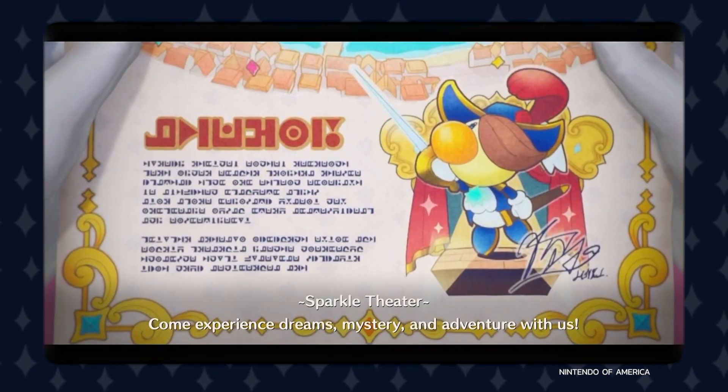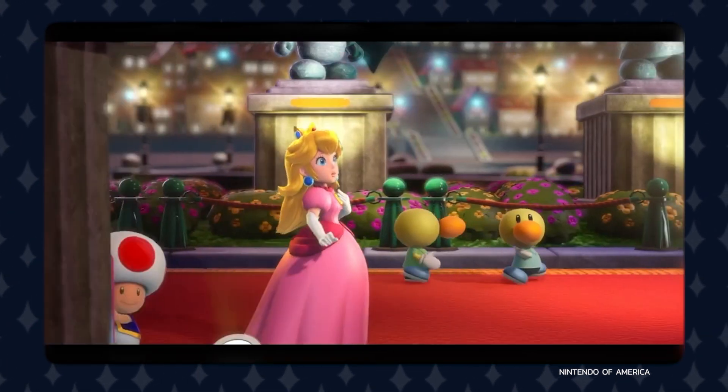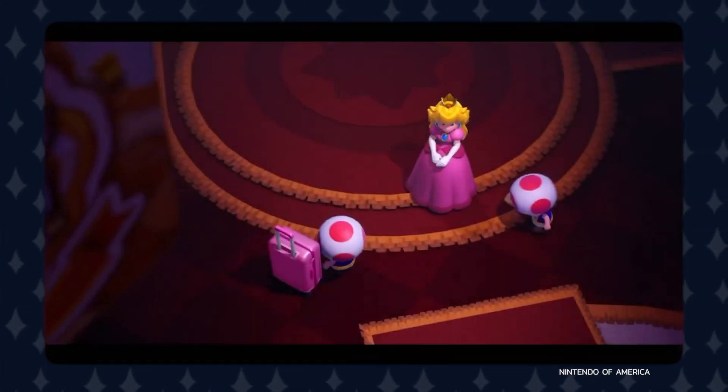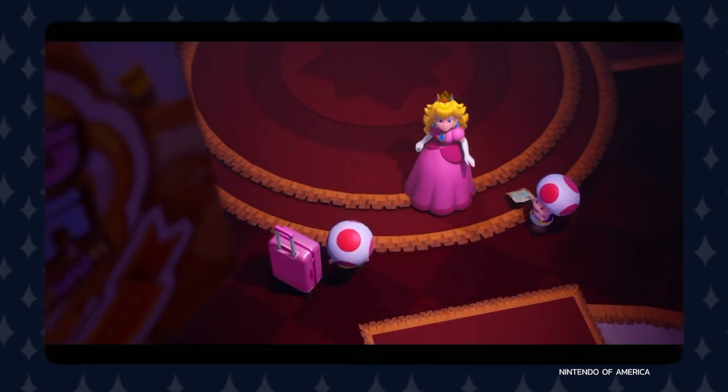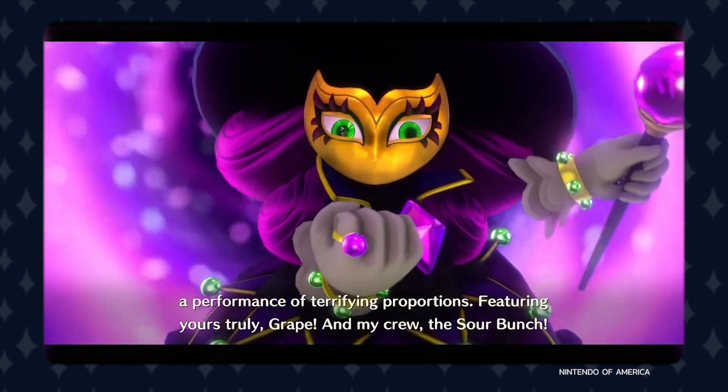The story follows Princess Peach and a few toads being invited to a new location known as the Sparkle Theater. Once they arrive and preparations for a show are being made, everything is interrupted by a new villainous character — a witch named Grape — who proceeds to take over the theater with the use of her minions, the Sour Bunch.